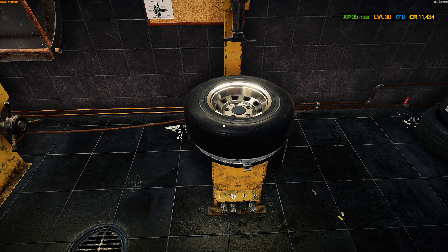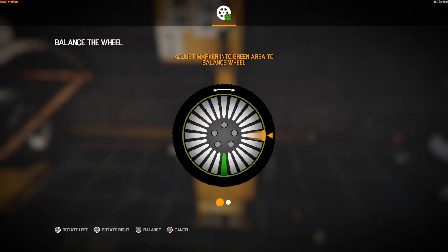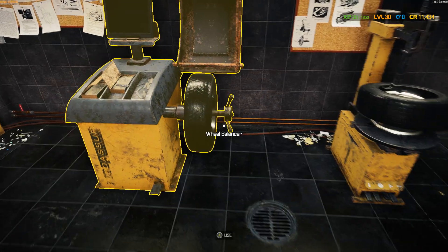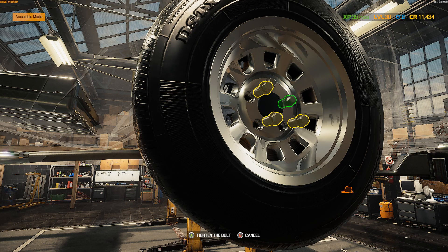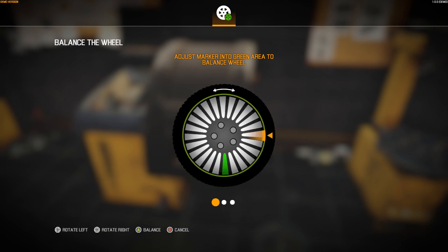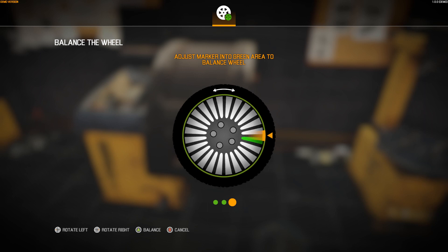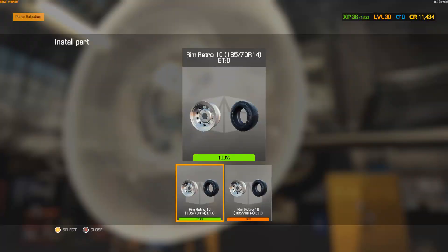Install the tire, then take it over to the wheel balancer to balance the wheel. Come back to the tire changer — look at this, you actually have to do the work! There's a mini game where you physically do it, which is so cool. Do the same thing for the second tire. Now we can slap these tires onto the car — brand new wheels going on.